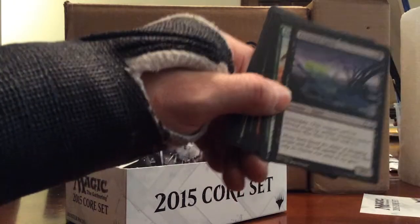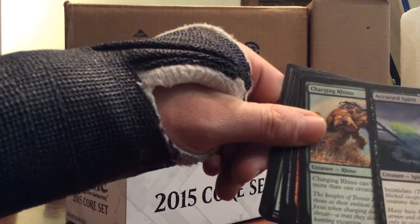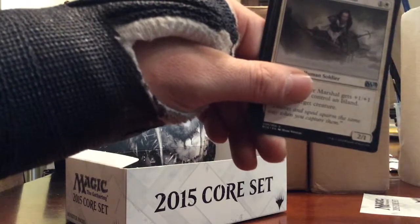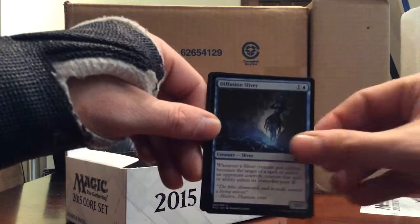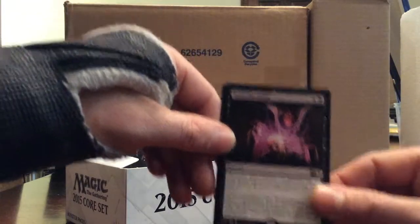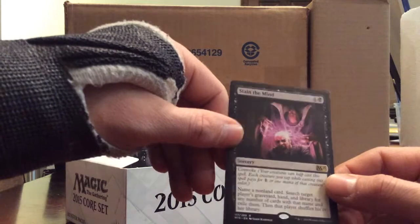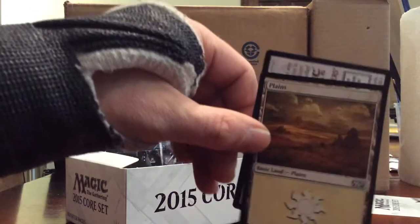There's a misprint - maybe a common misprint, but look at that - that is one big misprint. Bad cut, put that one aside. Dauntless River Marshal, Diffusion Sliver, Necrogen Scudder. And the rare is Stain the Mind - one black and four, sorcery with convoke. Name a card, search target player's graveyard, hand, and library for any number of cards with that name and exile them. Then that player shuffles his or her library. It's alright.